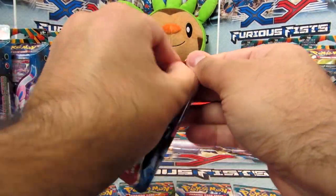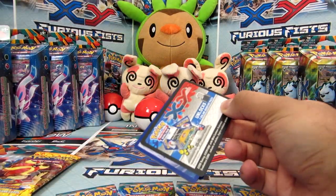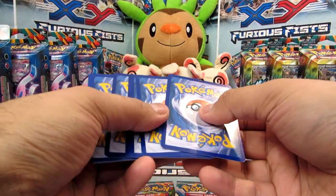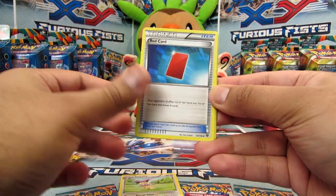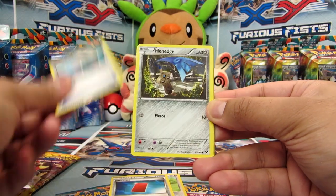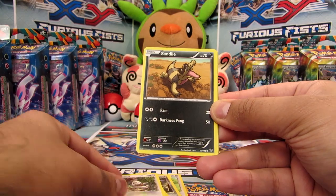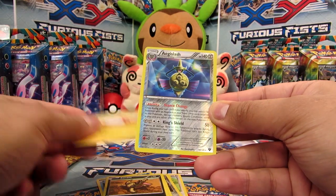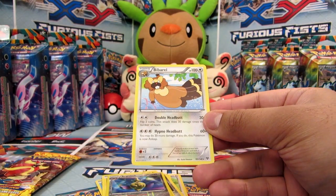All right, we've got another relative pack here. Okay we've got Delcatty, Redcard, Roller Skates, Hone Edge, Froakie, Bunnelby, Sandile, Voltorb, Aegislash which is a Rare Reverse — nice — and a Barbarrel Rare. Cool.